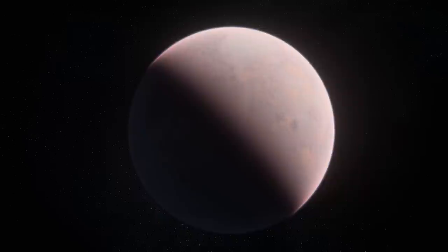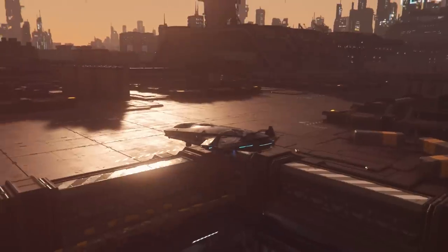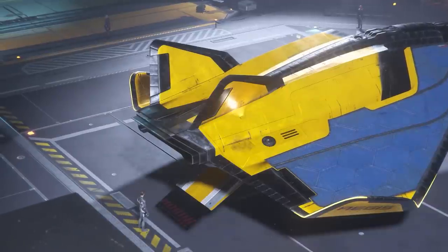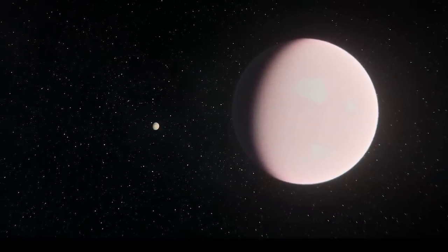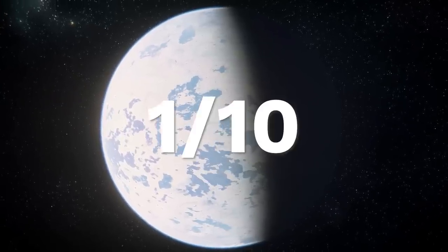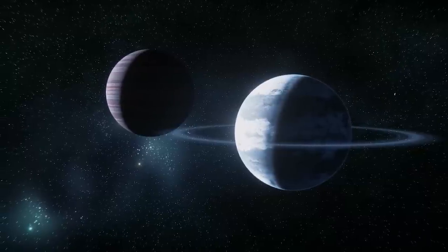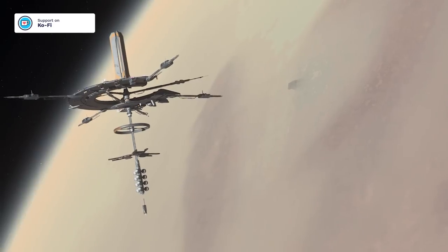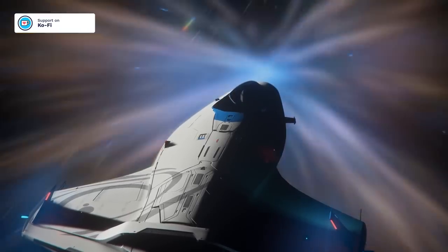It may seem a bit ironic, but one of the most defining features of a space sim is how it handles planets. Star Citizen manages to offer a very unique experience, and arguably the best experience regarding this fundamental feature. Each planet in Star Citizen is built at a one-tenth scale to their real lore measurements. This also applies to the distances between objects in space. This was mainly done to properly build a sense of size and investment in your travel decisions, while not completely separating the various parts of the star system.